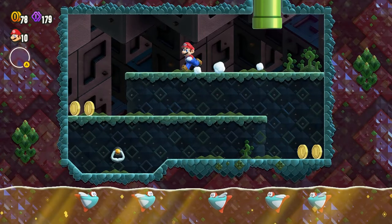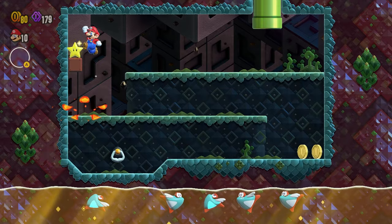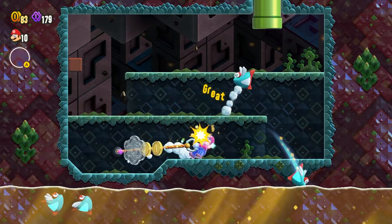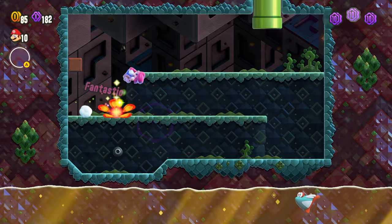And in this room there's actually a secret star block if you want to get it. Makes it a little easier. Get that ten coin.